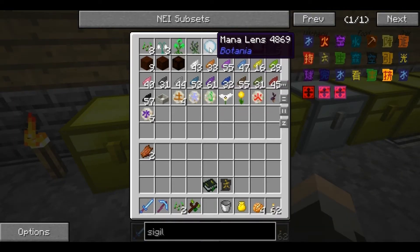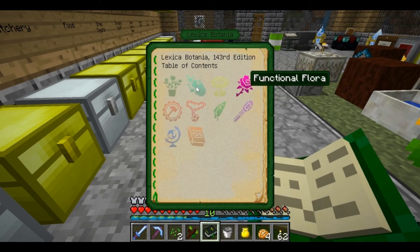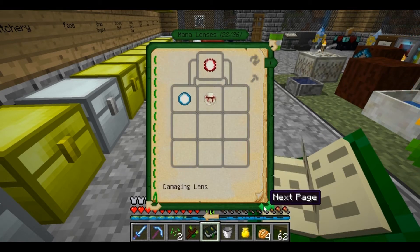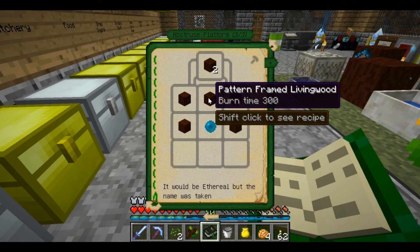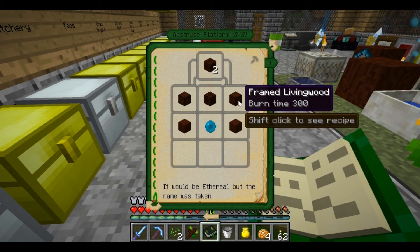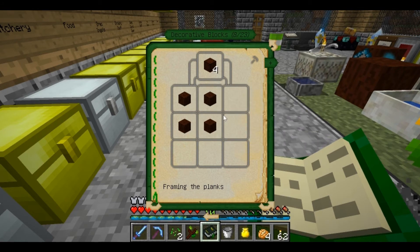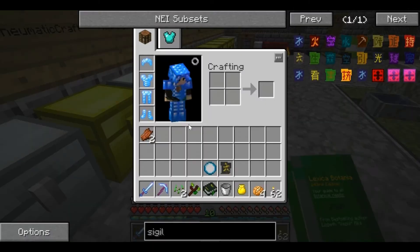To do that, we're going to need a blank mana lens, and we are also going to be making the phantom lens. The phantom lens is going to allow us to shoot mana beams through solid objects. We're going to need an abstruse platform, two pieces of living wood, a mana pearl, framed living wood, and patterned framed living wood. The framed living wood is simply four living wood planks, and the patterned framed living wood is four planks on the outside edges.